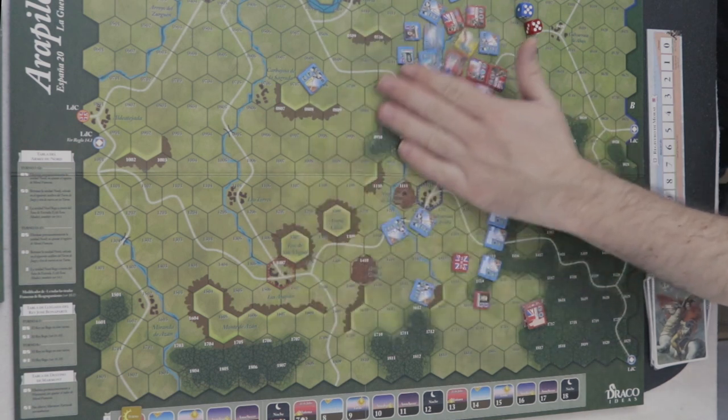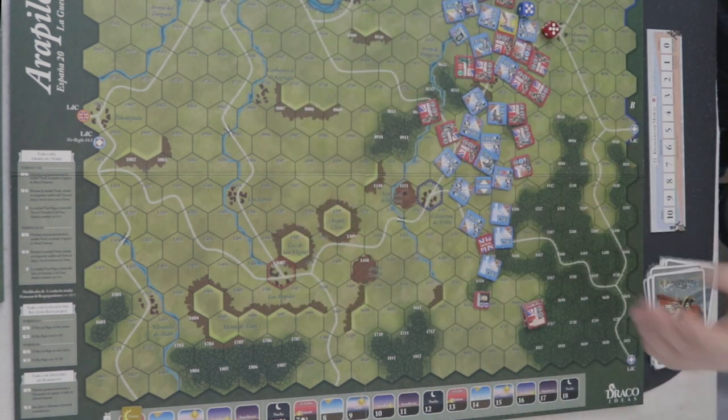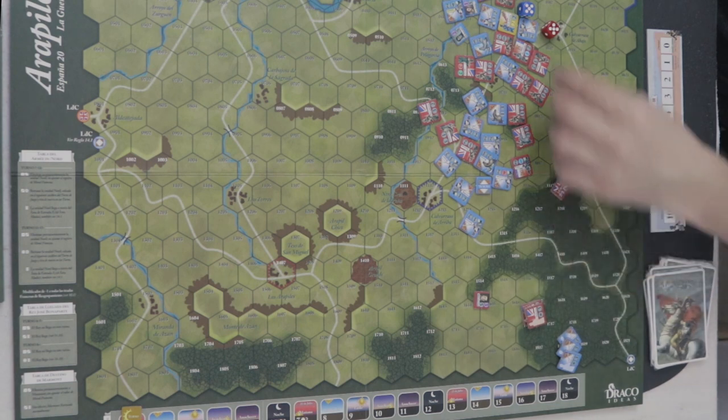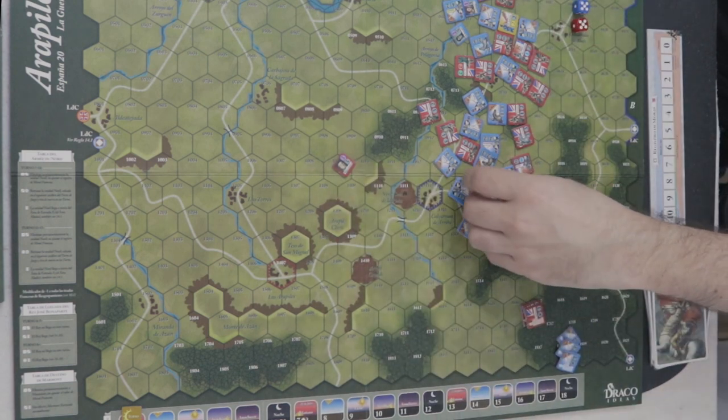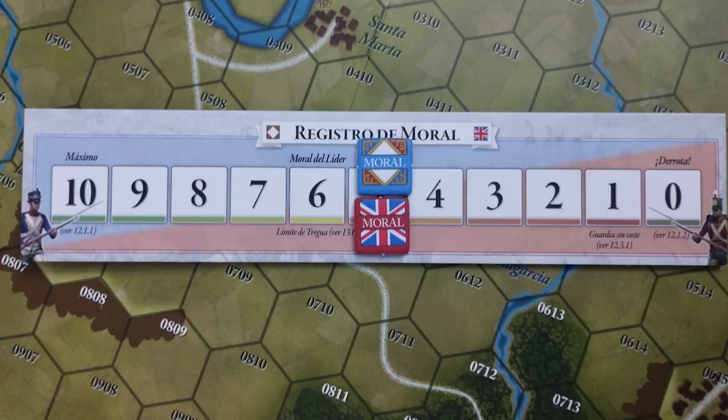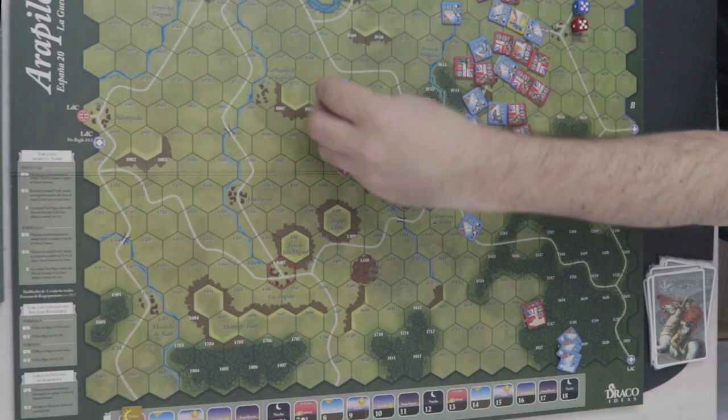El sistema es muy básico: son 20 fichas de cada bando, pero si quito los señuelos son bastante menos. Hay fichas de generales que son las pequeñitas — se pueden usar o no. Hay dos fichas para el track de moral, que es la base del juego. Dependiendo de las opciones del escenario, hay alguna fortificación específica de alguno de los bandos que puede estar activa o no. Hay también fichas opcionales como la unidad de Joseph, que entrarían al juego de manera opcional.